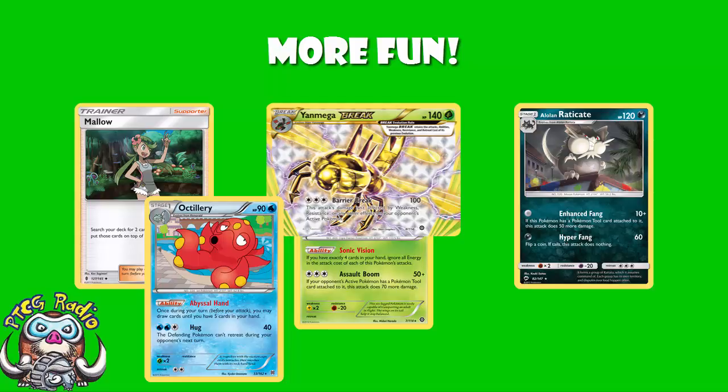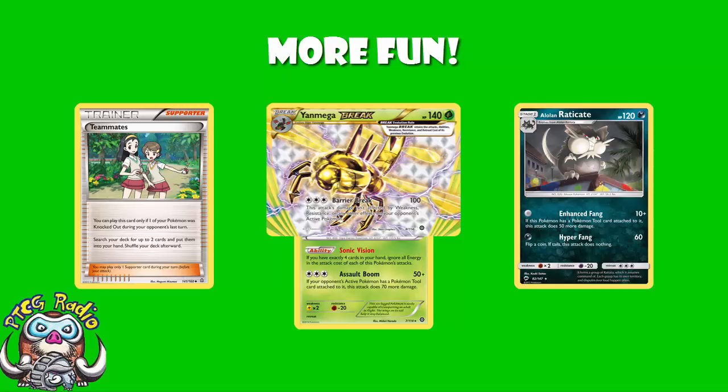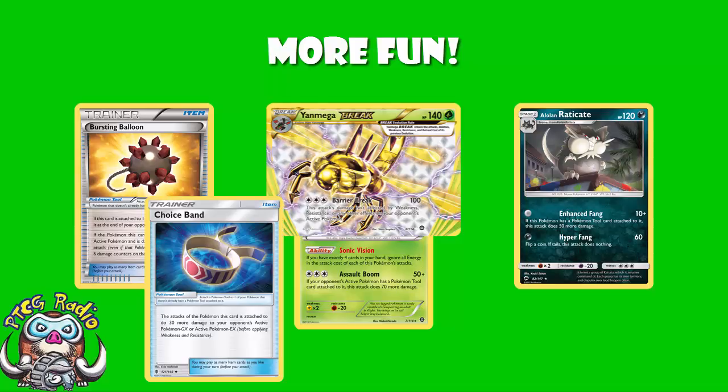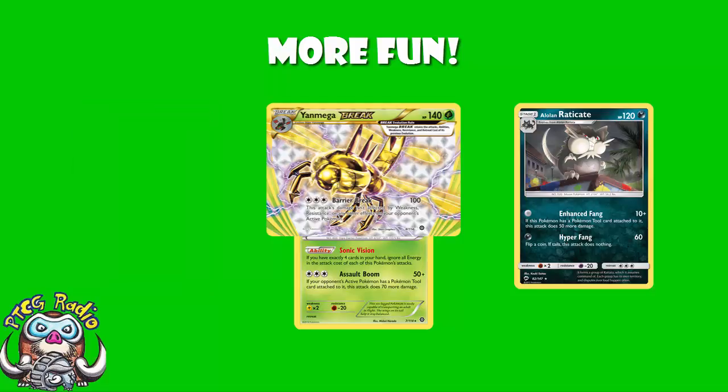That's basically it. It's a fun deck, not without its issues. Both main attackers have very low HP, so you're likely to give up a bunch of prizes. Teammates would be a fun card here — it's great in any deck where your Pokémon get KO'd a lot, though with Octillery, Mallow does pretty much the same thing, so you may just wish to play Mallow over Teammates. The low damage output is a bit of an issue, hence Bursting Balloon and Choice Band. You are a little vulnerable to abilities, but you've got so many options, you're playing zero energy, trading single-prize Pokémon hopefully for GXs, and it's just a lot of fun. I think you should give it a go — it's a fun rogue deck.